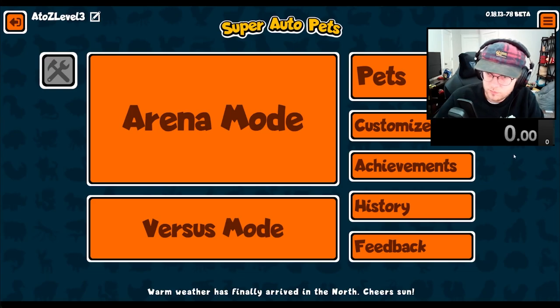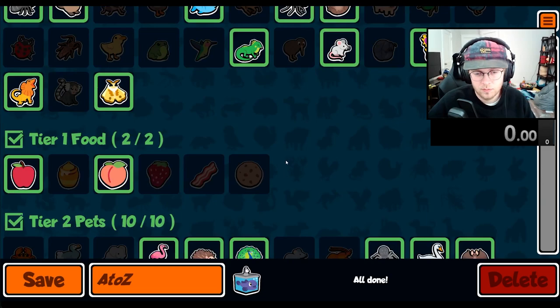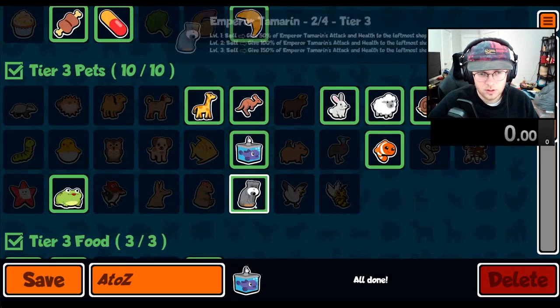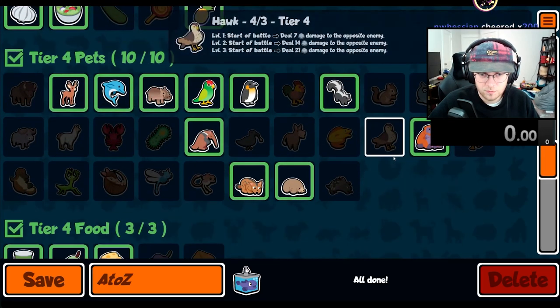The Armadillo can be a pretty strong unit. When pairing it with other hurt synergies you can get a ton of health onto your team. The only issue you might come across is not having enough attack, so having pets such as the T-Rex or the Bluebird might be good options if your pets aren't able to kill anything. But anyways, if you liked the video, like the video!